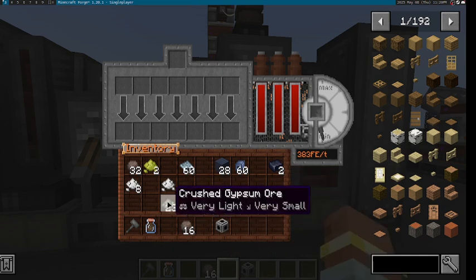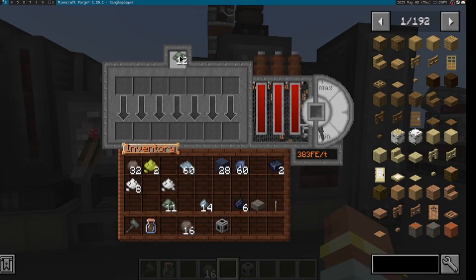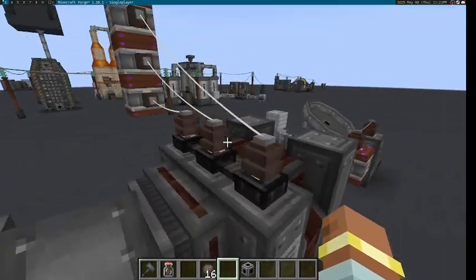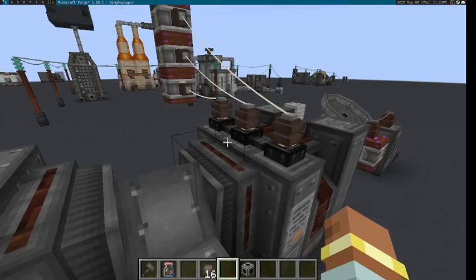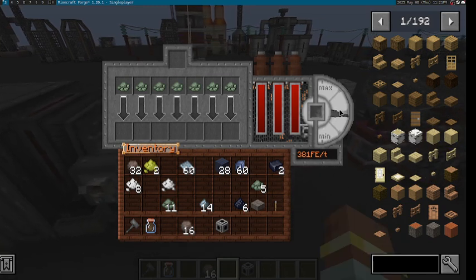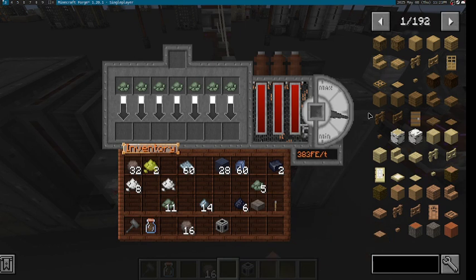So, if you wanted to process crushed gypsum ore, you need medium voltage. However, you can also simply wait — using either a large buffer and three LV components — for the temperature to reach the medium voltage level. And once it's there, you'll start processing. Of course, as soon as the recipe is outside of this area, the process will be paused, but you will not lose your item.